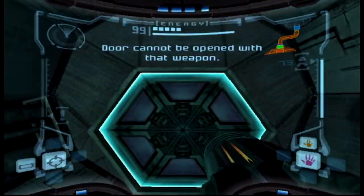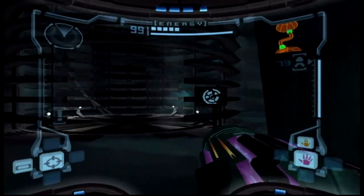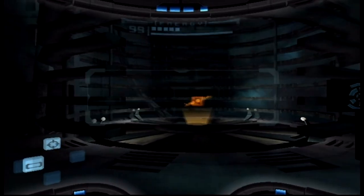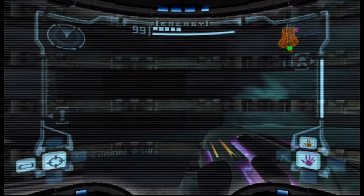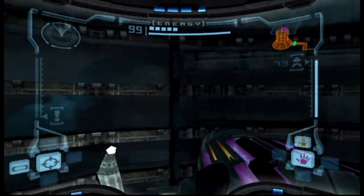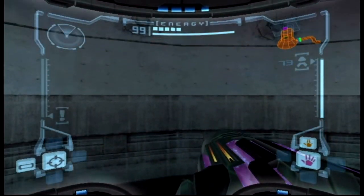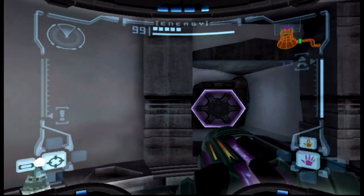Yeah, different doors have different beams of course. Green is power beam slash any door. The purple doors here are the wave beams. Then you've got white and red. I'm gonna keep those in my pocket for a while.